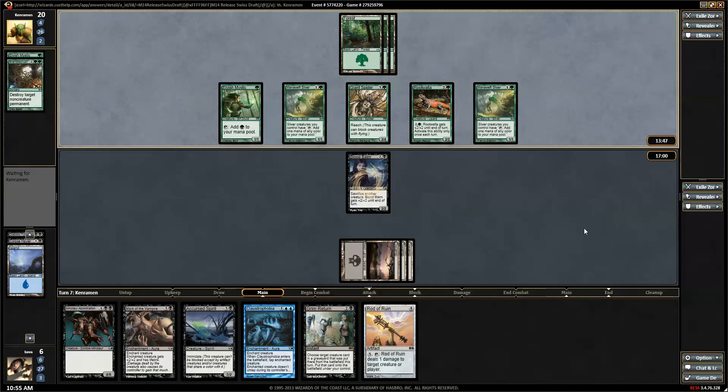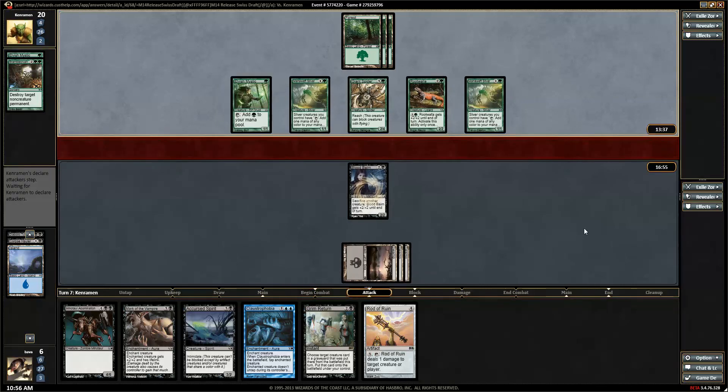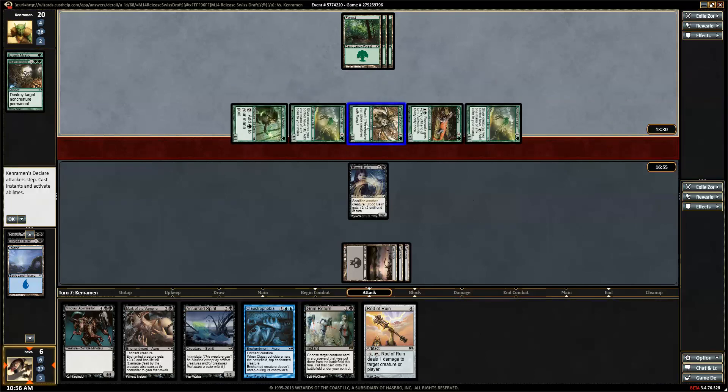Two mystics, two Mana Weft Slivers, and a mono-green — it's a pretty sweet build. I'll give it a little five.